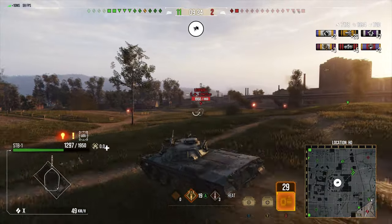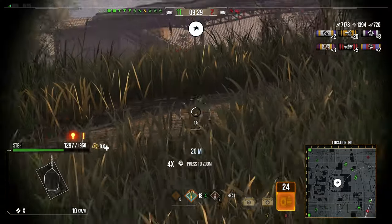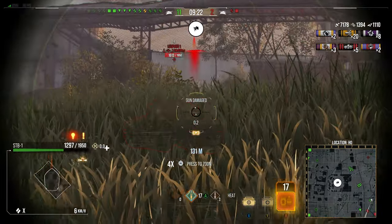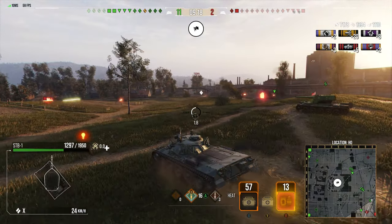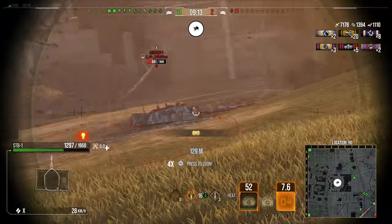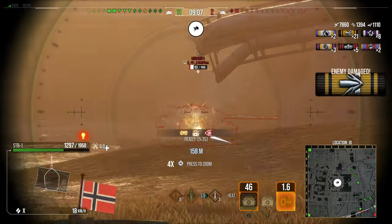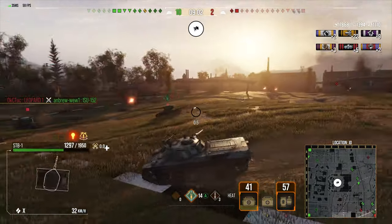Now we're going after the Leopard 1. The Leopard 1 also has pretty decent DPM, so I don't want to go all in on this guy yet — it wouldn't be a smart play, I'd probably die. We've only got HEAT rounds left, just trying to get through this turret armour of the Leopard. He breaks my gun, which is not what we want from an STB-1. But he gets shot in the back, which means he's now distracted. We get one shot into the Leopard 1's side, tracking him in place.